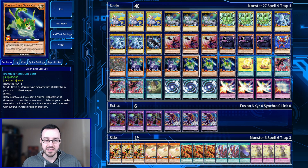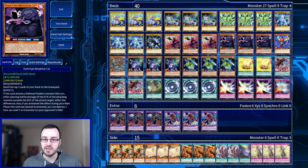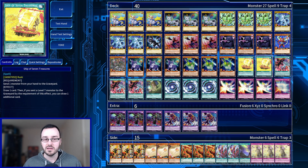And then Green Eye Star Cat — we can send a beast or beast warrior type monster with 200 defense from our hand to the graveyard, draw one card. Also, if you send a normal monster to the graveyard as its requirement, this card can be used as two tributes to tribute summon a monster with 200 defense in attack position. It fixes the consistency of our hand if we draw too many bricks, and can use weaker monsters as two tributes to get out other cards. We're on two copies of Ship of the Seven Treasures because all our boss monsters are level seven, for consistency. This card is better than other similar cards like Trading because we can discard any monster and draw a card.